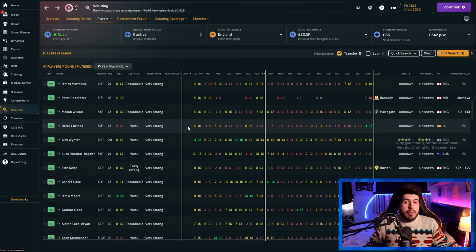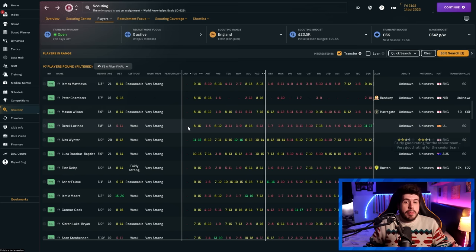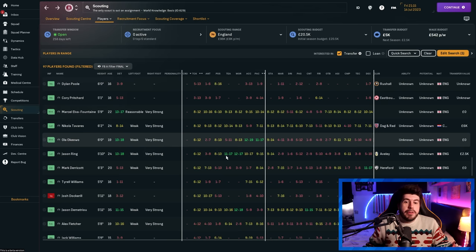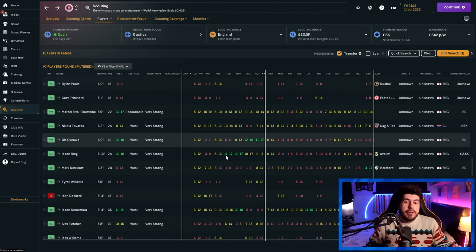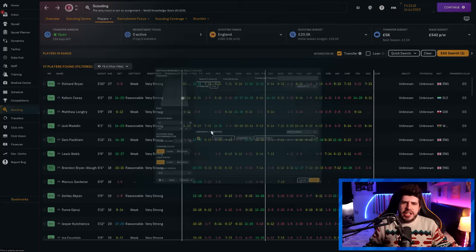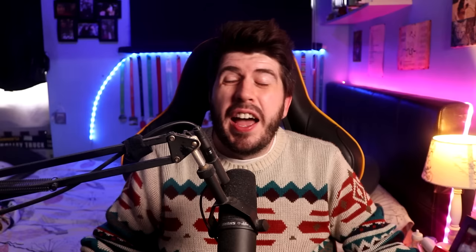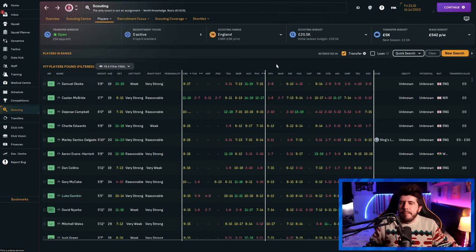Sometimes I also turn off the positional filter entirely — that gives 1,000 players. Occasionally you'll find a guy who can't play the position you're looking for but is perfect attribute-wise, young enough to retrain, and you might get a better player by doing that. I remember once on a Bolton save finding an unbelievable Saudi centre-back who had played his entire career in Saudi Arabia — 17 tackling, 18 heading, 18 marking at age 24. I picked him up quite cheaply because his reputation was low, and I only found him by looking through these views.